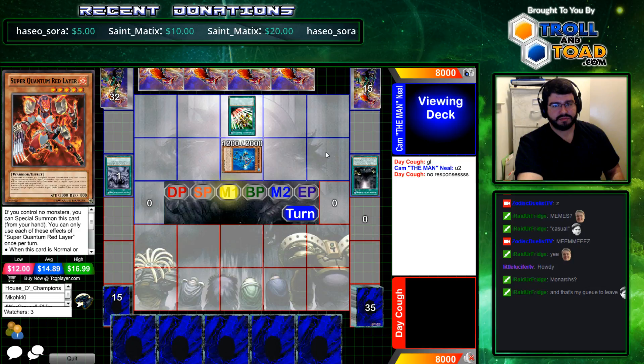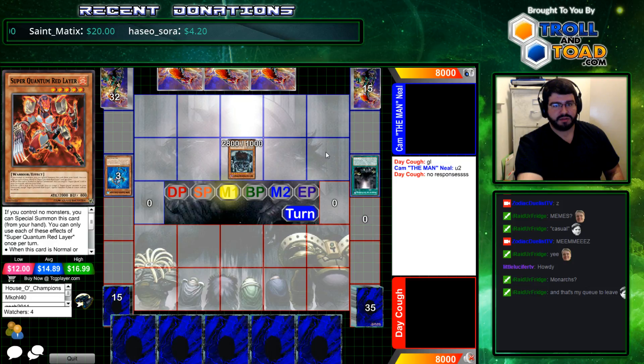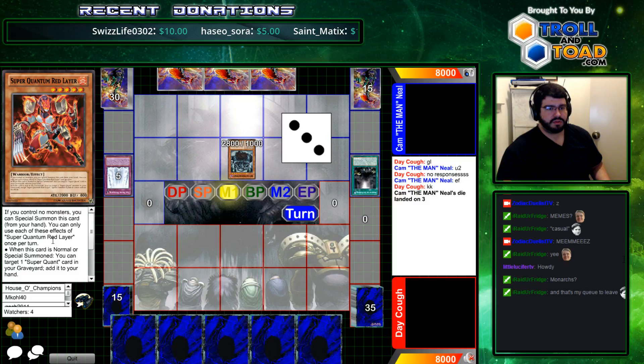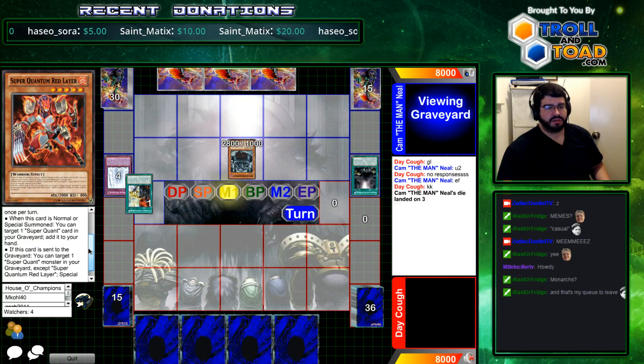Red gets blue, blue gets red. Not bad. So, do you choose not to shuffle back blue here? I assume he only plays one of it. I would assume so — why not shuffle back your target? Because if you special summon red layer, you can add it to hand. He leaves it in.